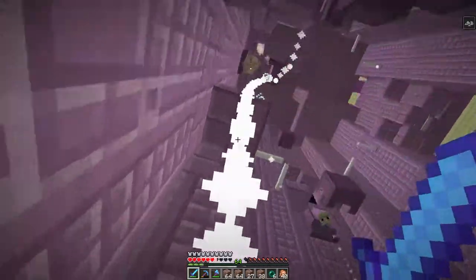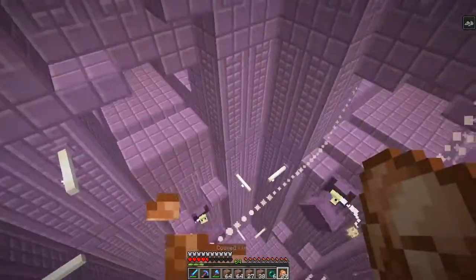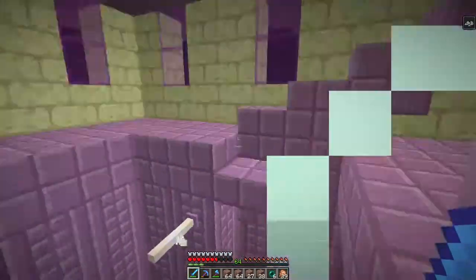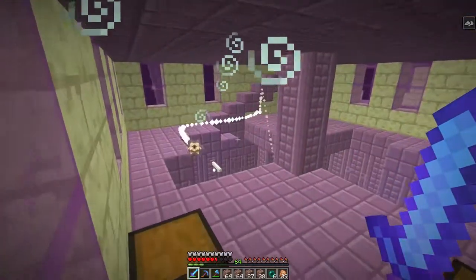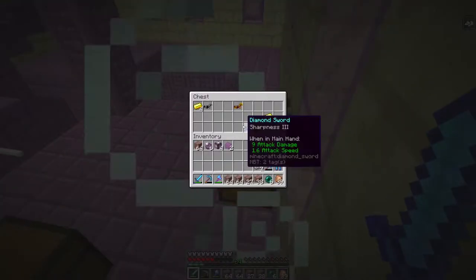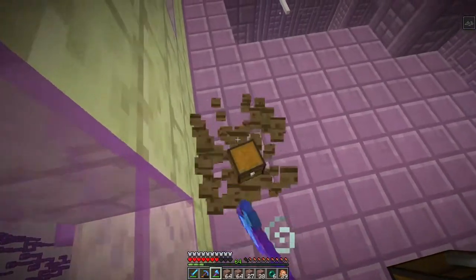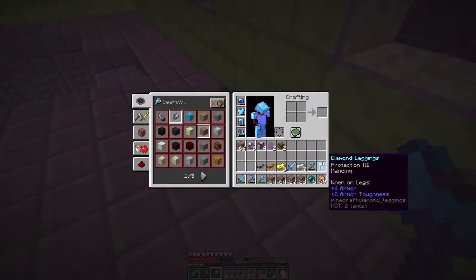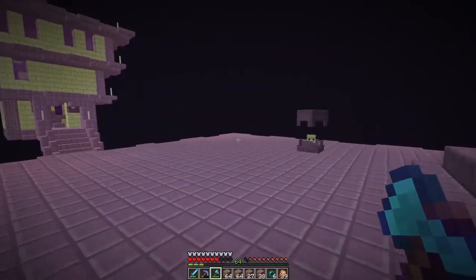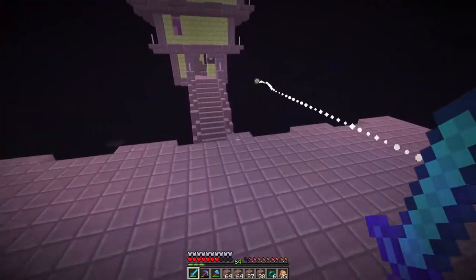We're in the main room now and there's a bunch of them. They're starting to hurt me. We got mending pants — that's sick. And a sharpness three sword. That's actually a good drop. This is our first piece of mending we got. There's another one — don't get hit by those things. That's what gives you the levitation.